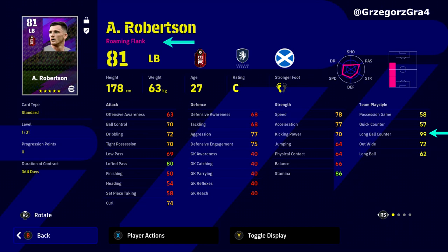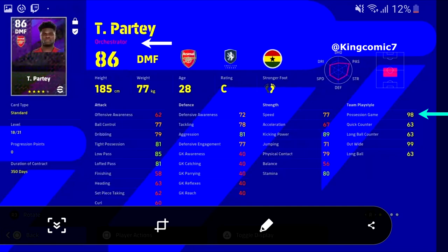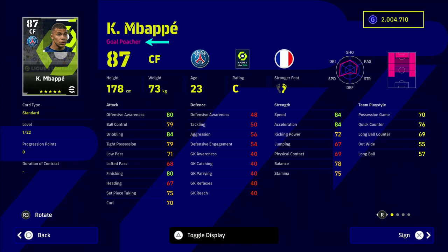Here's another example — Partey. Box to box is his standard edition play style in game, so if you sign him 99 times out of 100 you'll get him with box to box. But that one percent chance might get you a different play style. As you can see here, he is an orchestrator and his possession game is 98 — nearly full.